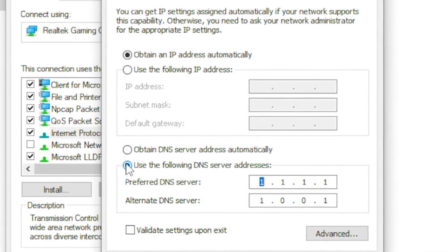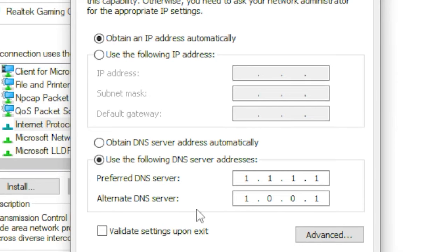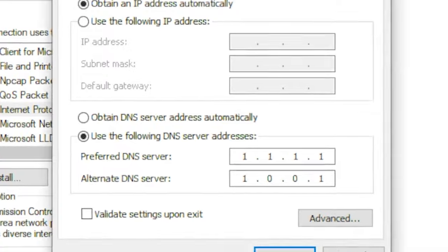Go to 'Use the following DNS server addresses', click on that, and type out 1.1.1.1 for the preferred DNS server. Under that, type out 1.0.0.1 for the alternate DNS server.